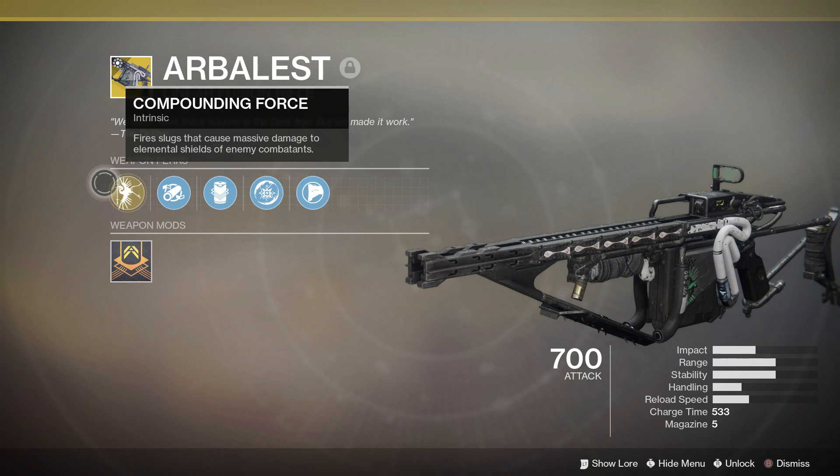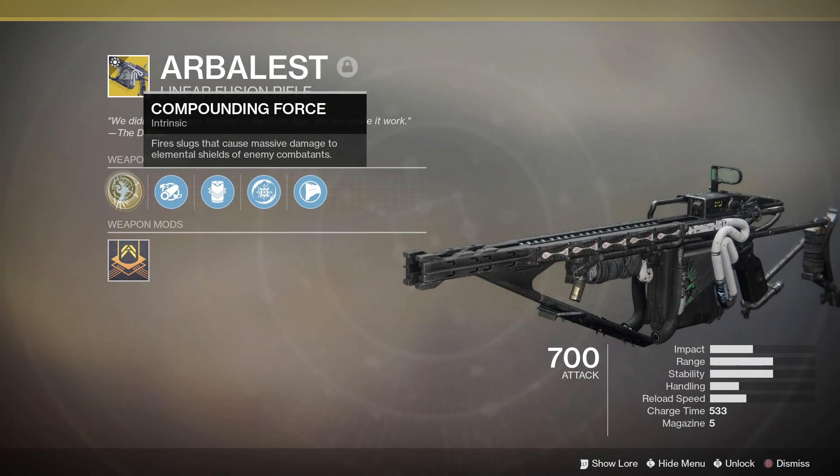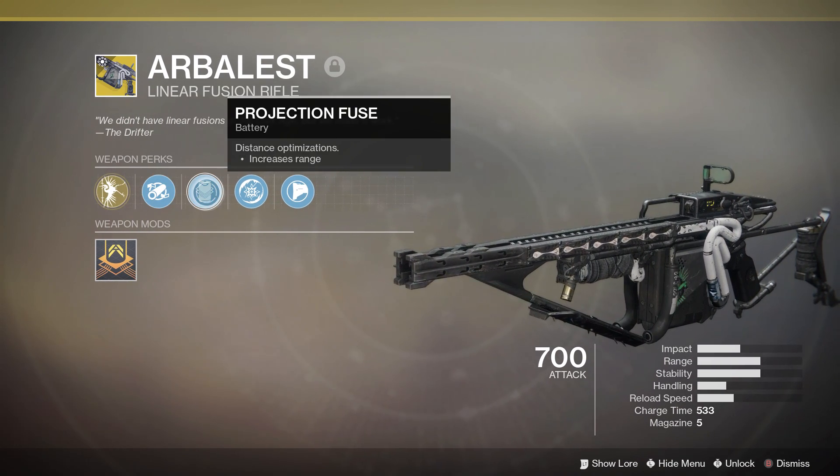Starting off with the perks, it has Compounding Force, which allows it to fire slugs that cause massive damage to elemental shields of enemy combatants. It's also got Extended Barrel, Projection Fuse, Disruption Break, and Composite Stock.